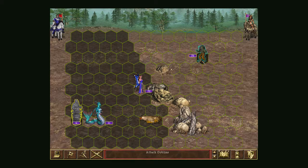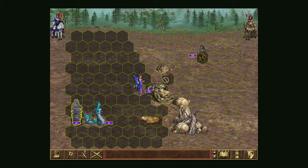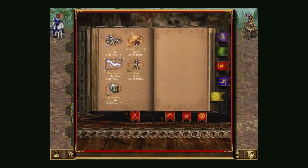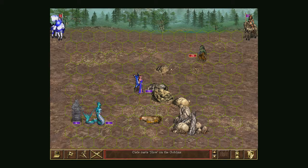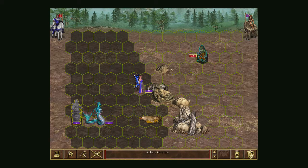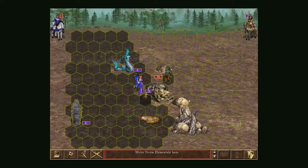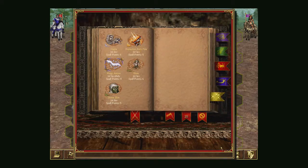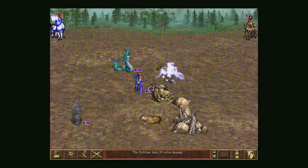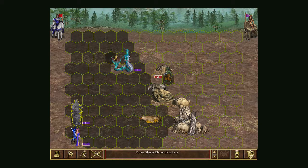If the goblins hit my sprites it's going to do a lot of damage. They've got a speed of six, so they can actually reach me. What I'm going to do is cast Slow on them — that will mean they can only move four, so they can't reach me this time. I'll wait, move my Water Elementals in to help, do a ranged attack — six dead — then retreat everyone while they're slowed.